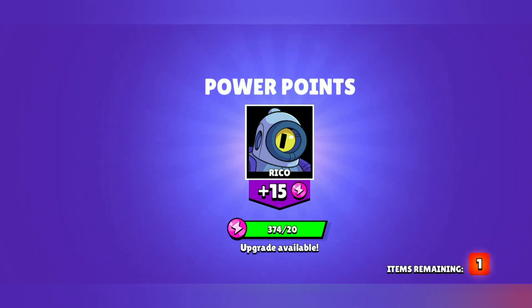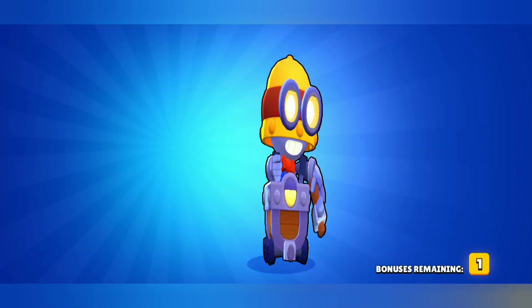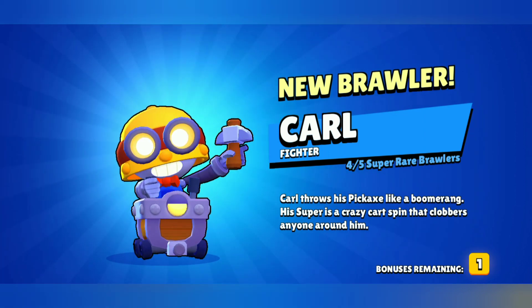We are getting a brawler here because we can't get any gadget or star power. I thought I wouldn't get anything, but there is a brawler — it's blinking! Let's see which brawler we're getting. This is very good — it's only the third box!